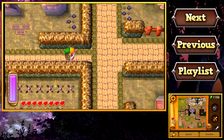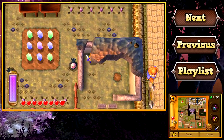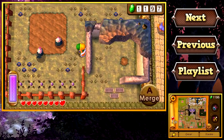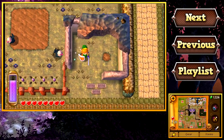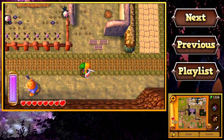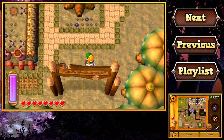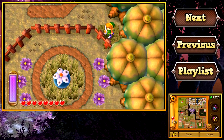While Hyrule and Lorule are kind of like a mirror of each other, some differences do exist. Like, the main landmarks are still the same — for instance, while this would be Kakariko in Hyrule, in Lorule this is the Thieves' Town. But for the most part, I will probably be referring to most of the Lorule locations by their Hyrule names, just because why bother learning two names when one will suffice? So if I ever say, like, go to Kakariko and I'm in Lorule, chances are I'm talking about the Thieves' Town.